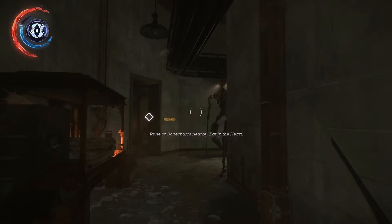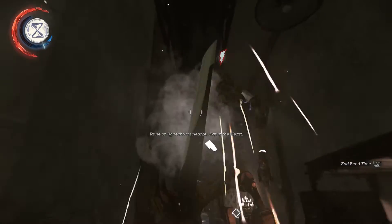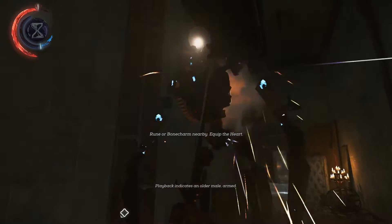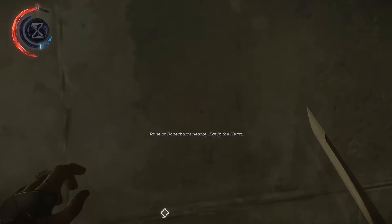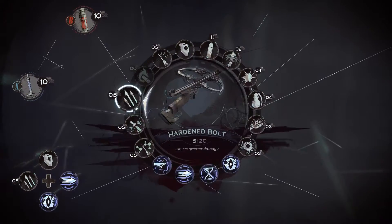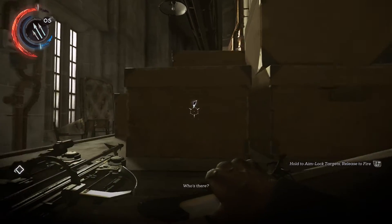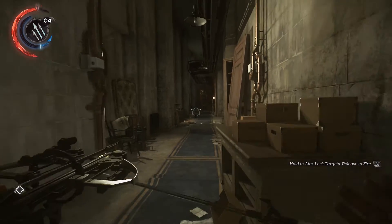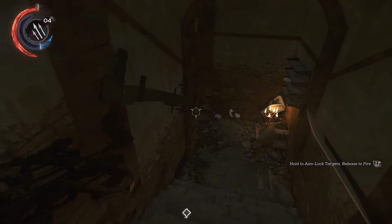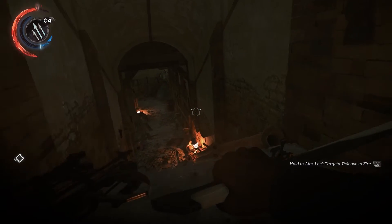Hi. Just gonna spend some time. Ow! That was fast. I need to hit that thing. There we go. Take that, and get out the hardened bolts. Cancel the shot. There we go. That's what I wanted to do. Is this the security room? Yeah, it is. Interesting. Onwards we go to the basement — this looks very secure.